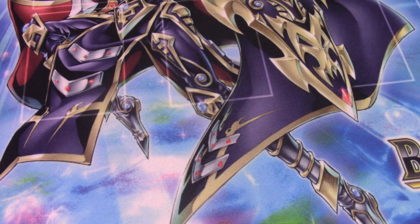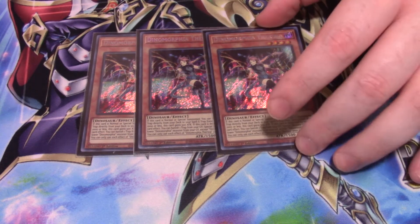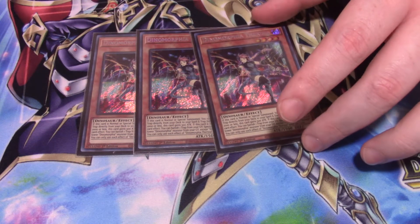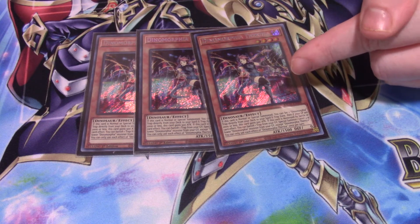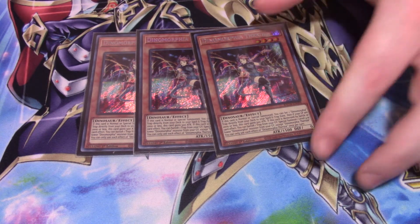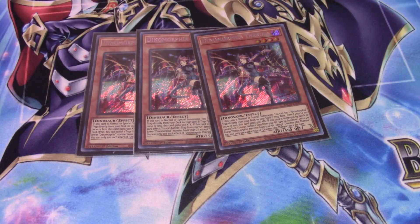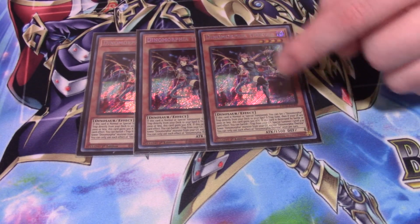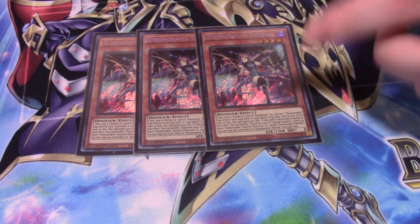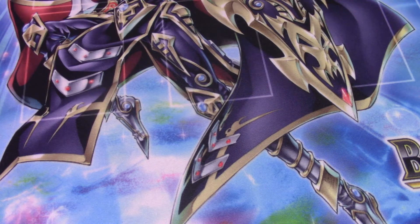The monster engine is pretty small. First, I run three Dinomorphia Theresea. Her effect is pretty cool — when she's summoned, she can take any Dinomorphia trap from your main deck and set it face down on the field. If this card is destroyed, you can banish any trap in your graveyard to summon other Dinomorphia monsters from the grave to the field. Also, when you activate her ability to set a trap from your deck, if your life points are 2,000 or less, this card gains 500 attack.